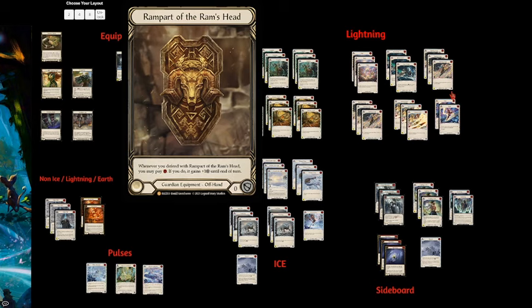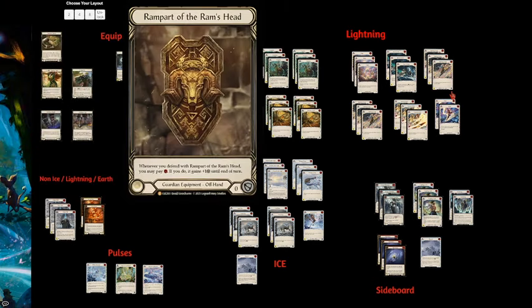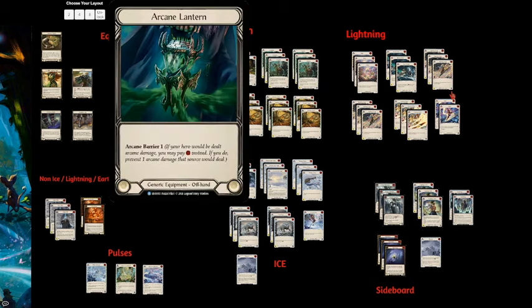Rampart does work really well with the strategy where you often want to be pitching on your opponent's turn to activate Crown of Seeds, meaning you'll be able to activate Rampart quote-unquote for free — it often won't cost you an additional card from hand. If we're going to be Fab Dad, super casual, Rampart requires less thought — we're just pitching and blocking with it. You do not have to agonize over whether this is really one of your two best blocks. Just throw the Rampart in there and block. The deck also runs the arcane lantern as a method of strengthening arcane barrier against Kano.